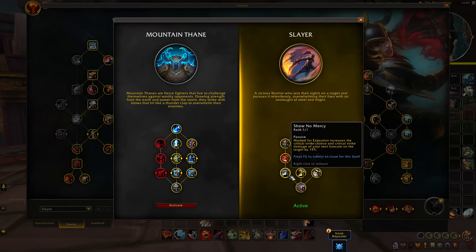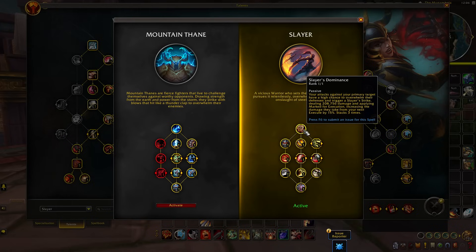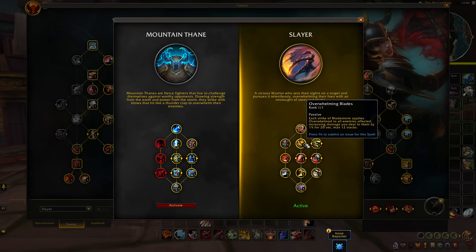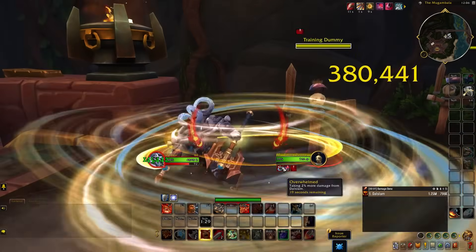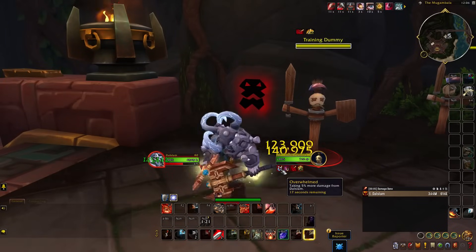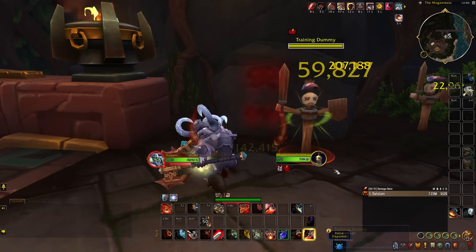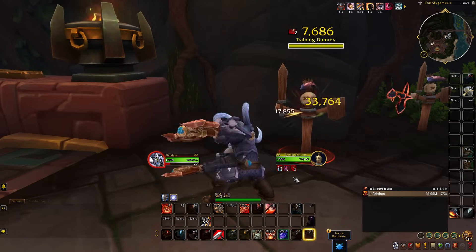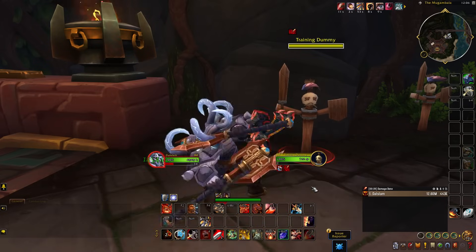Besides this, there are a barrage of other smaller talents as part of Slayer gameplay that have been further buffed — like Show No Mercy, where your Slayer's Dominance puts a debuff making them take more damage from Execute. Show No Mercy increases the crit chance and crit damage of that Execute by 15% per Mark of Execution. With the passive Overwhelming Blades, whenever you use Bladestorm it applies the debuff Overwhelm to the target and stacks up. They recently increased the max stacks from 10 to 12, meaning up to 12% damage increase — and this can be maintained through actual Bladestorms, random proc Bladestorms, or through Executes.